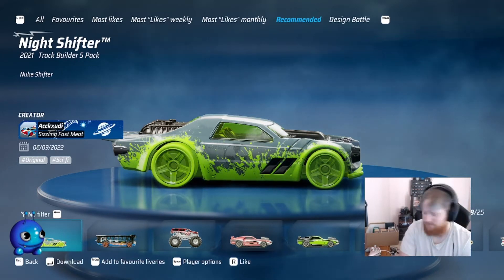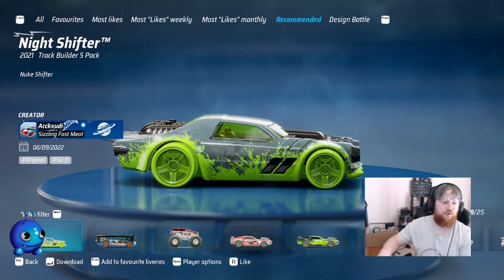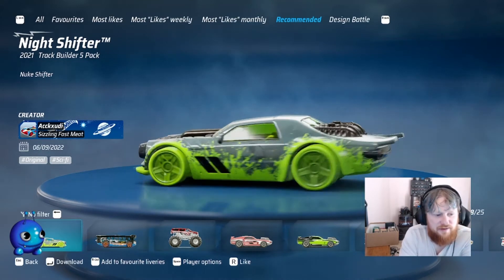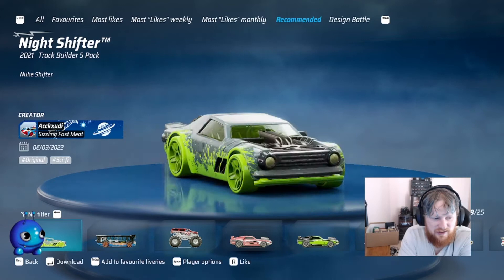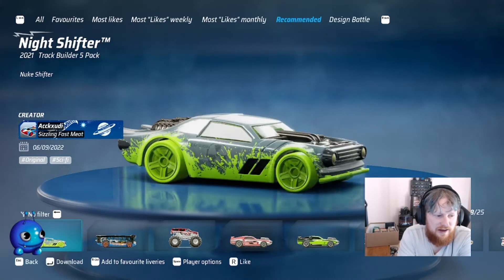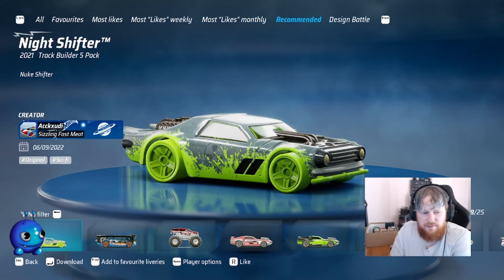First we have this beautiful, beautiful Night Shifter. This is the new shifter - this looks sick. Genuinely, I'm a big fan of this. The faded out section in the centre is really nice, mixed with just the green - it's just good colours. I kind of wish the car itself had some better colouring on it, but it's not the end of the world. It still works really well. Big fan.